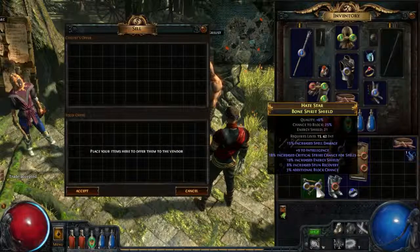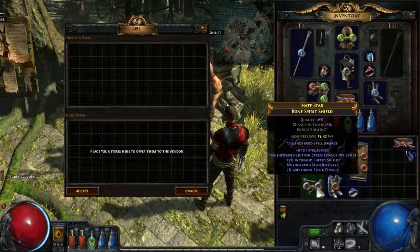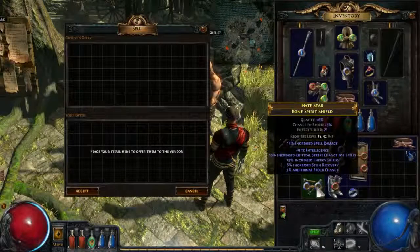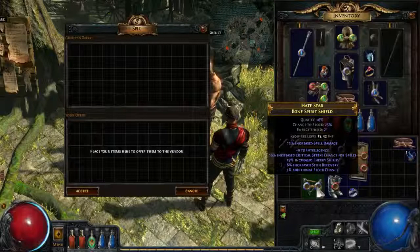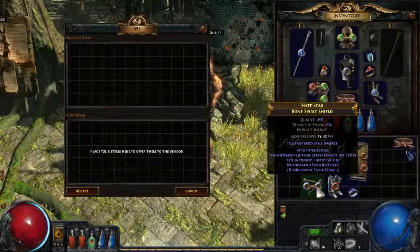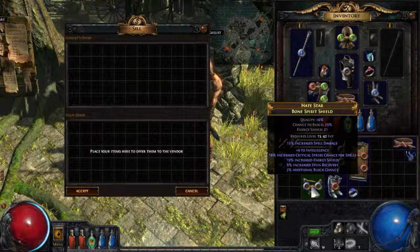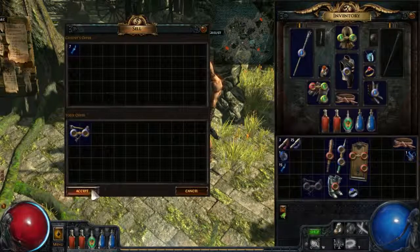Now we have a bone spirit shield with 9 intelligence, which is alright, because spirit shield is usually for spellcasters — you can see that straight away from the implicit spell damage. Intelligence is good, the critical strike chance for spells is usually good, increased energy shield is also good, stun recovery is bad, and additional block chance at 3% is a really nice roll. Although 4 of the 5 rolls are actually pretty nice, this shield is still not good simply because it misses the most important stat for a spellcaster, which is spell damage. You have an implicit spell damage roll, yes, but you still need another one. So it's something for the vendor.